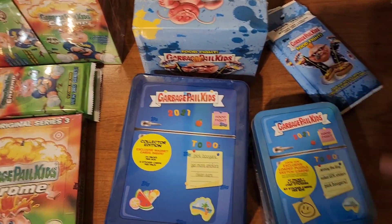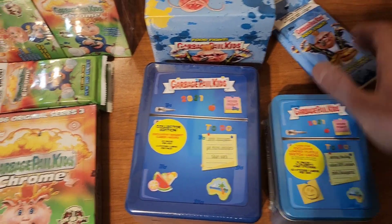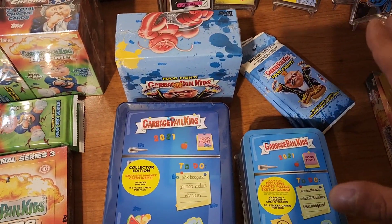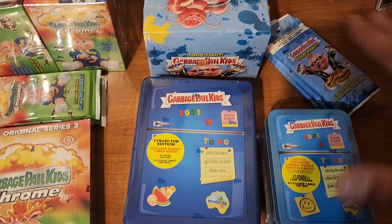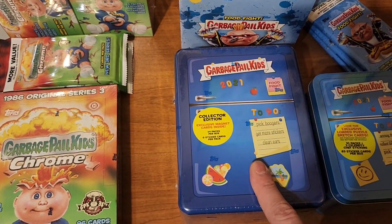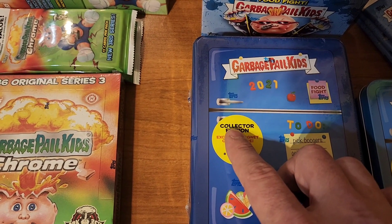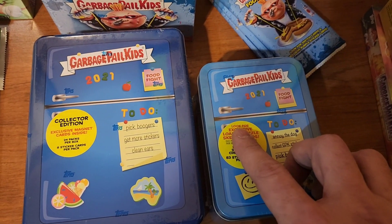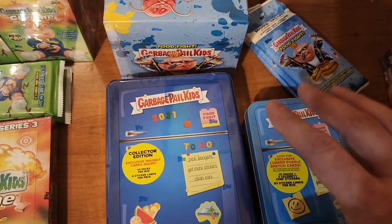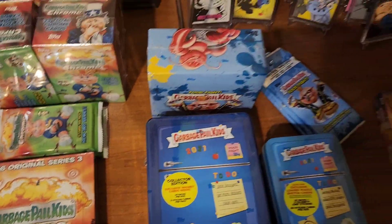The cheaper Food Fight stuff — blaster tins and fat packs — can be found at Walmart and Target, though they're probably off shelves by now. I do want to explain the collector's tin: there's a blue one. If you're buying online, look for the sticker that says 'Collector Edition.' If it doesn't say 'collector' on the sticker, it's not a collector tin — don't buy it. The collector tins are the ones with guaranteed hits.